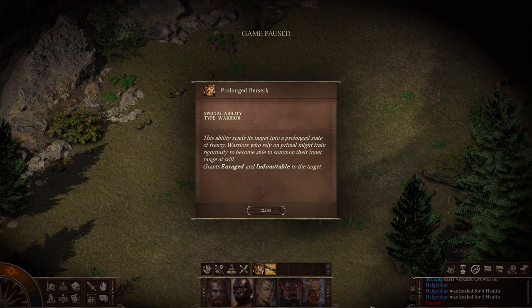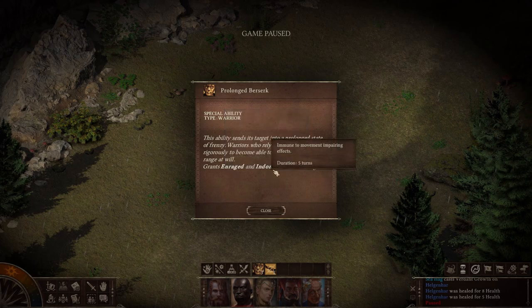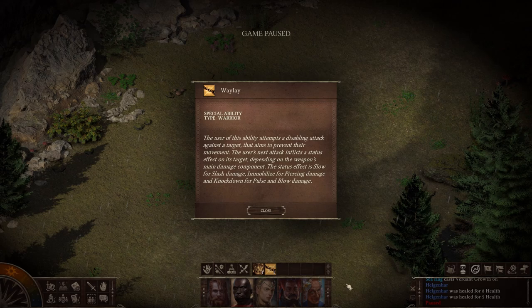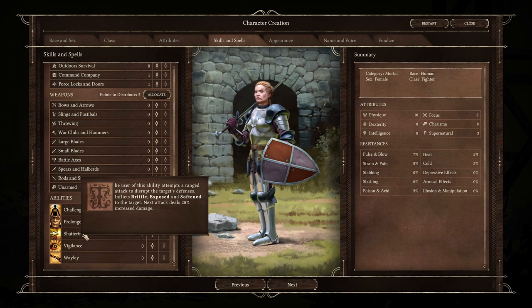Next is Prolonged Berserk, which puts Enraged and Indomitable on your fighter. Then Waylay: the user attempts a disabling attack to prevent the target's movement — the next attack inflicts a status effect depending on the weapon's main damage component: Slow for slash, Immobilized for piercing, or Knockdown for pulse and blow. For ranged fighters, Shattering Shot inflicts Brittle, Exposed, and Soften on a particular enemy, and your next attack deals 20% increased damage. Everything on the skills and spells list for Highlander is the same as Fighter, except they're missing one ability that makes you a tankier fighter.